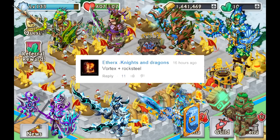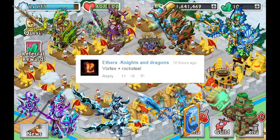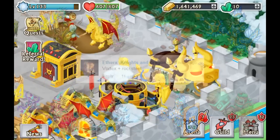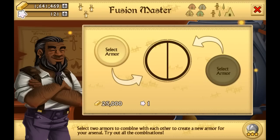So there are a few epics that I actually want to be getting. For example, I want the Centurion Agus, I would like to get the Druidic, and of course the Aquatic Battle Gear. Those are the epics that I'm going to be aiming for, so here we go — we're actually going to go ahead and select those armors in the Fusion Master.